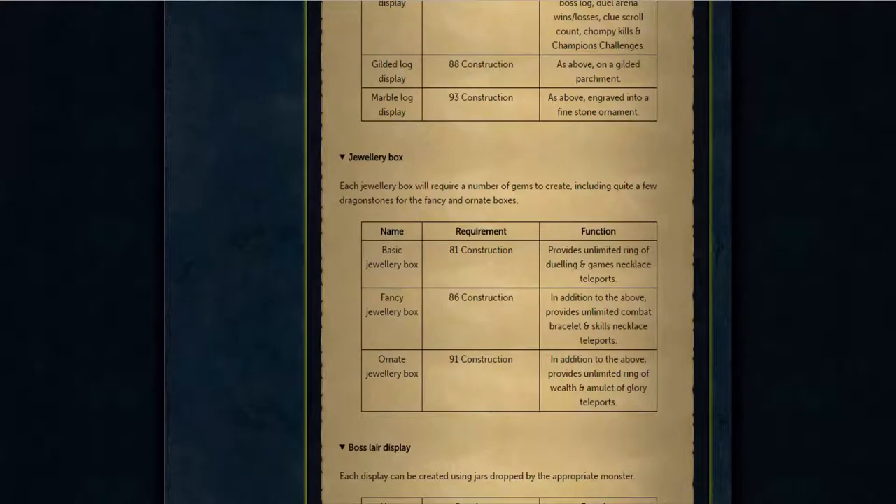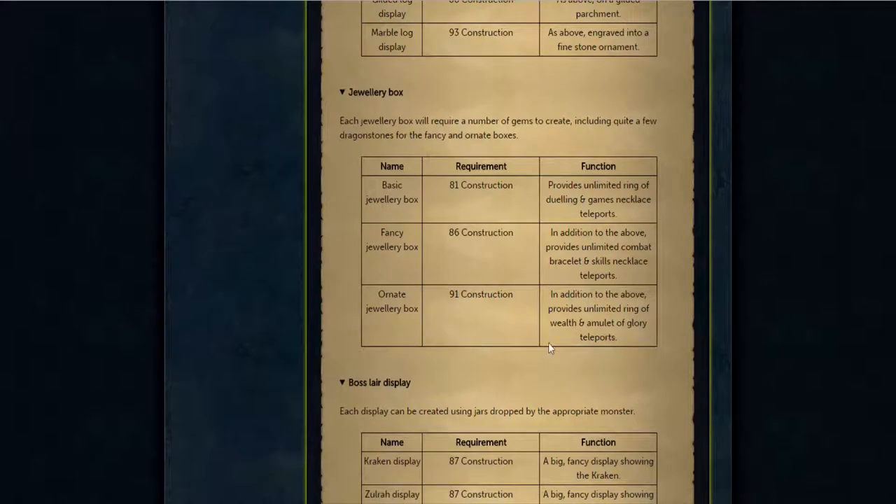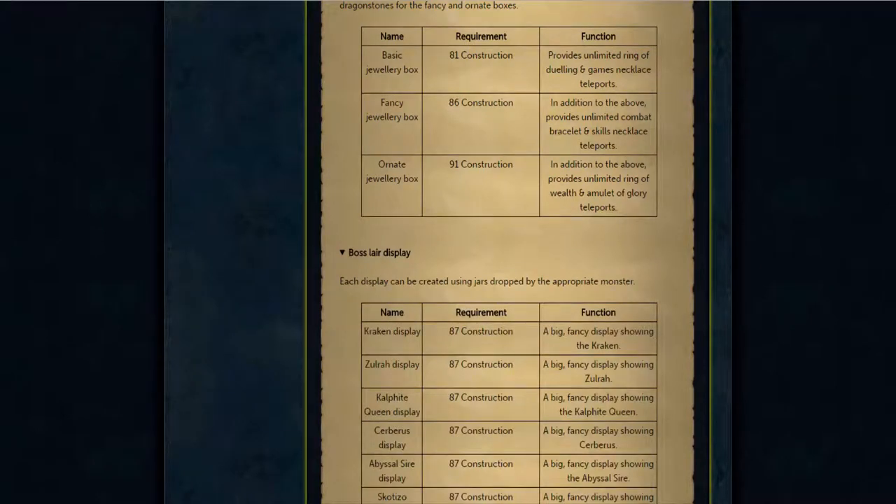On the other hand, I'm not sure how to feel about this, because I remember they talked about this on a Q&A once and some of the Jmods didn't really like it because it would devalue the purpose of buying and using rings all the time. But basically what this is — you can make pretty much a mounted glory except for unlimited Ring of Dueling, Games Necklace, Combat Bracelets, Skills Necklaces, and Ring of Wealth and Amulet of Glory. I'm not sure why they would add some of these as well. But I like it, I don't mind.